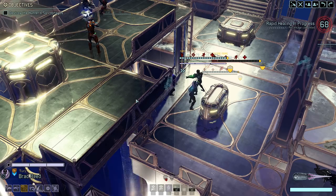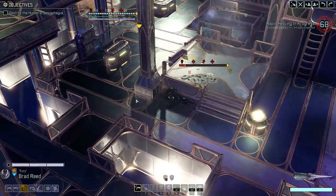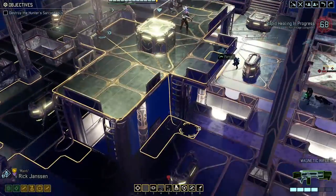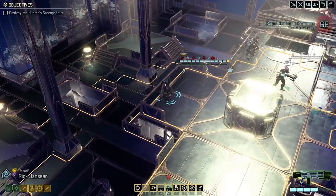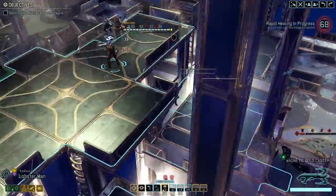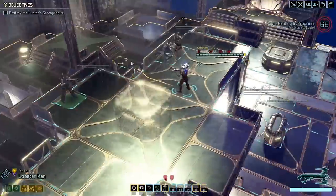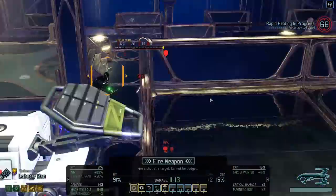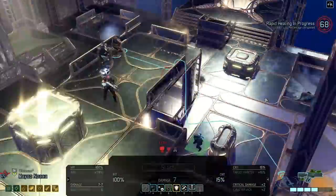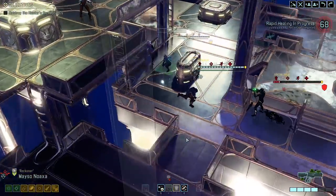Nice one! Bladestorm — that might even kill him. Come on, kill him. No Bladestorm. Alright, fair enough — it's down to 4 health. 4 health. We do have Teamwork, but Lobsterman still has actions. I'm thinking Combat Protocol — that will kill the Prime instantly and it will be granted. Let's finish it off, I don't want to worry about it.